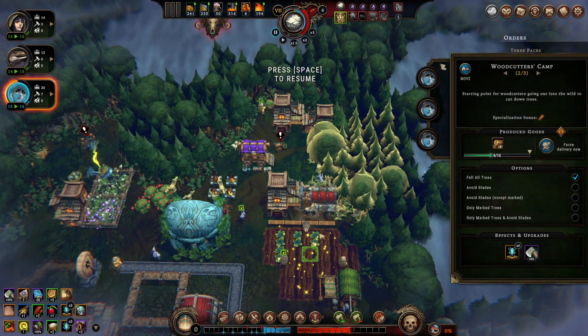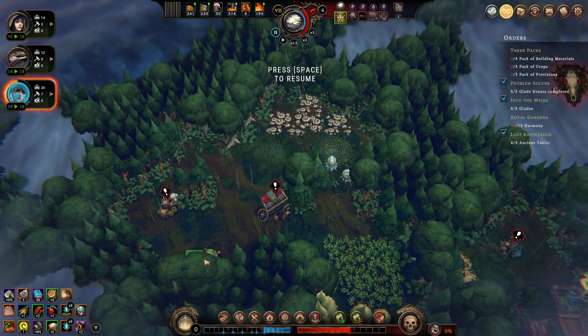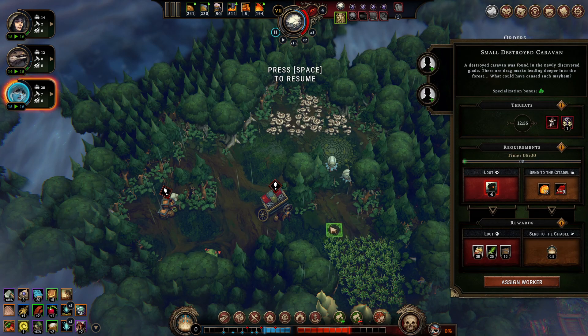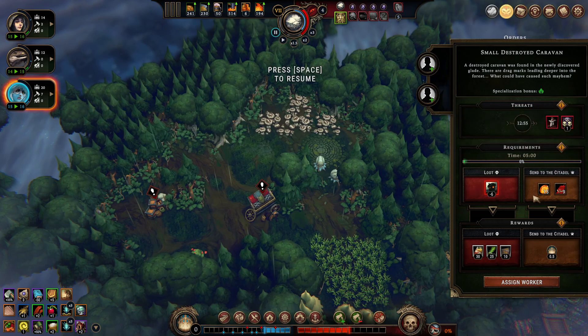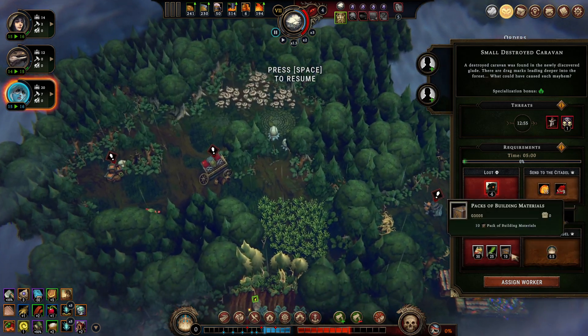I'm going to finally move this thing here. Hopefully it doesn't block it off. Blocking is not really a thing in this game. A destroyed caravan was found — small destroyed caravan found in a newly discovered glade. There are drag marks leading deeper into the forest. What could have caused such mayhem? So we can go for corruption or we can go loyalty. I will at some point have to start collecting the Queen's Grace — that's just what it is.